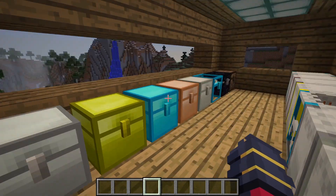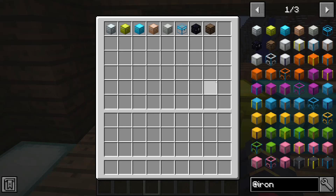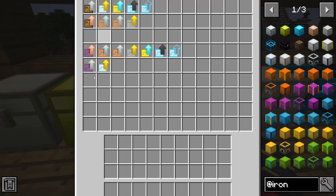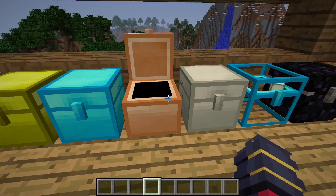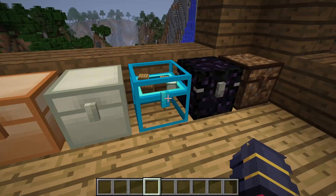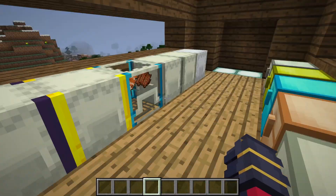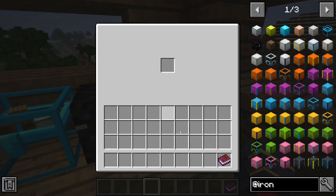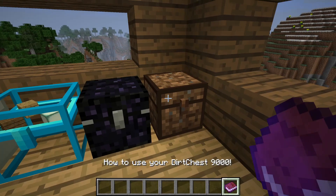These all have different sizes depending on how good they are. The iron chest is a little bit bigger than a normal chest or double chest. The gold chest is a little bit bigger, the diamond one is a lot bigger. The copper one is smaller. We also have the silver chest, the crystal chest — which you can actually see the blocks through, which is really cool — the obsidian chest, and the dirt chest, which basically just stores dirt, that's about it.